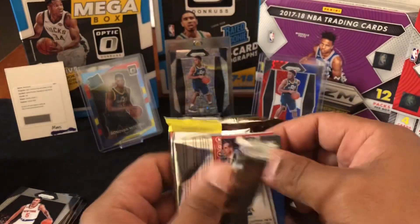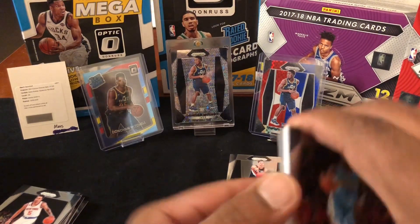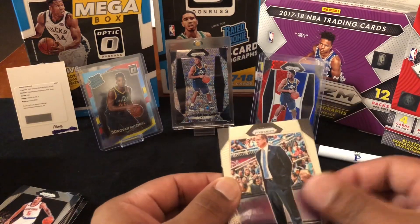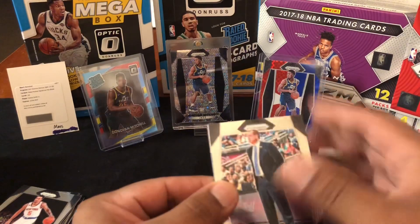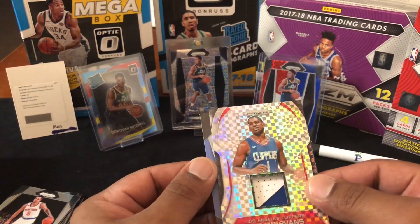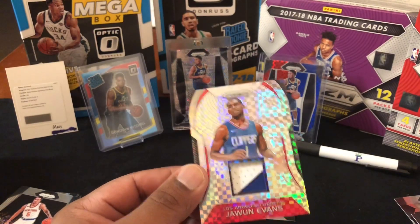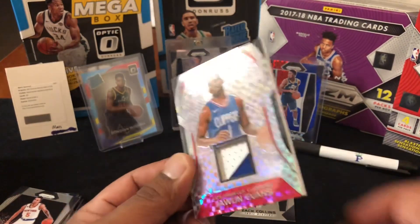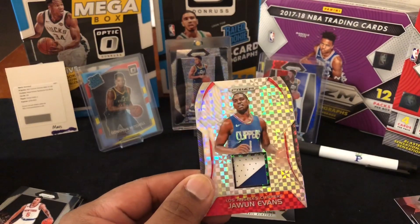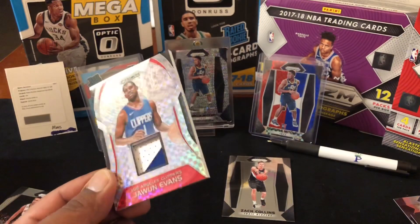This pack looks extra thick — we might have got us a Starburst! I pulled one before and that was a Milwaukee Bucks rookie Sterling Brown. Let's see — Troy Williams, Frank Vogel, Jameer Nelson — saved the best for last. It is a Starburst! Jawun Evans, number 101. So we got a Starburst — not bad! Daddy pulled that one, so daddy has the hot hands on that one.